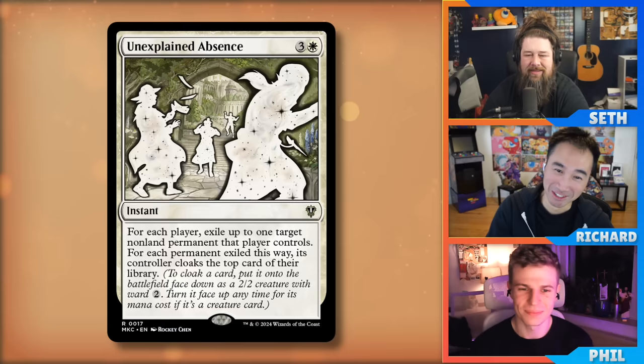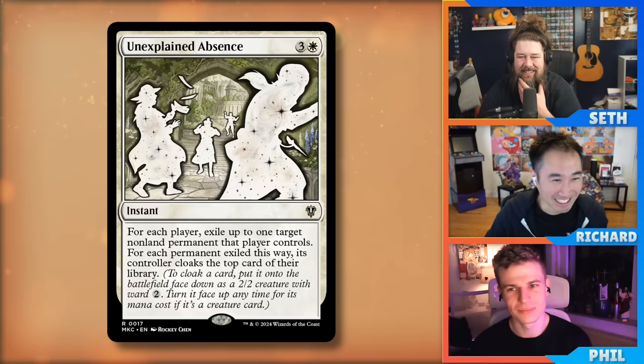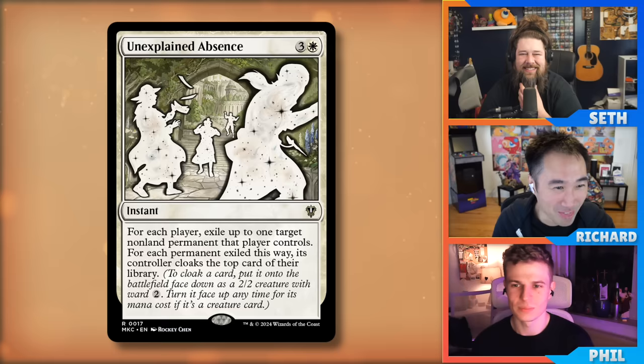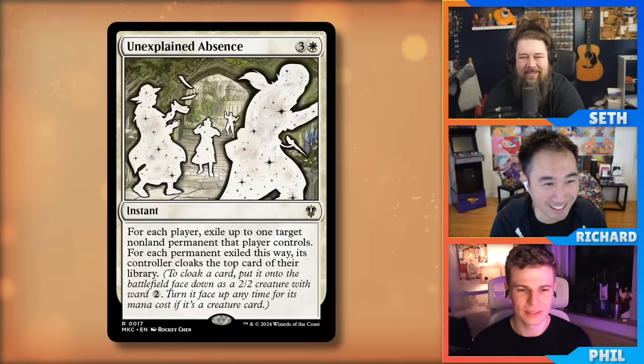Richard clarifies that people misrepresent his position, but the actual comment thread has good discourse. The card in question is Unexplained Absence. The host says he'll play it in every white deck until he can cast it, though his guess is it won't shoot to the top of played cards on EDHrec.